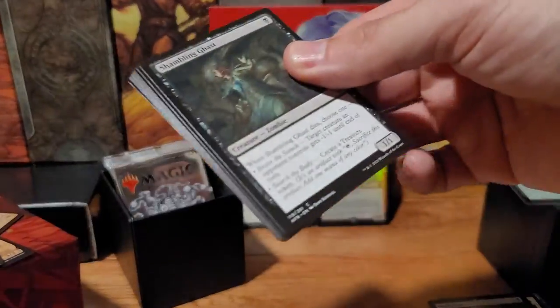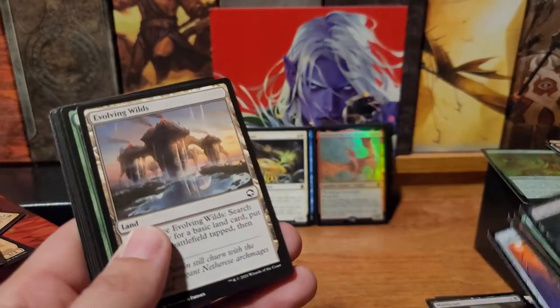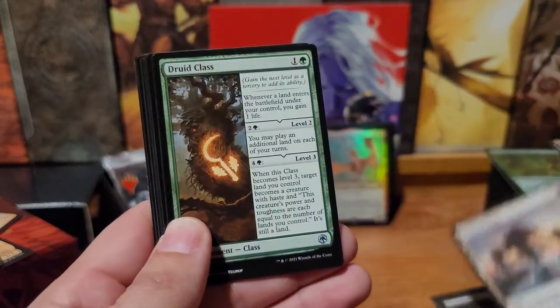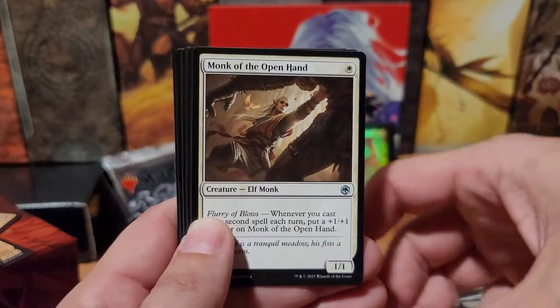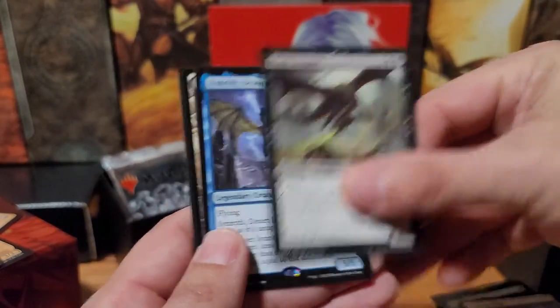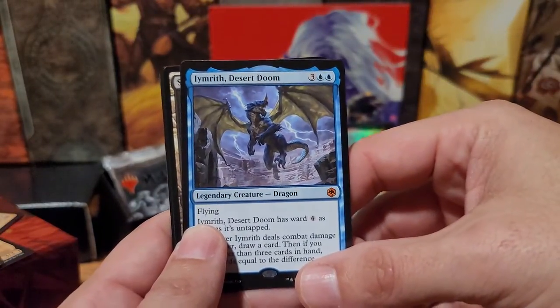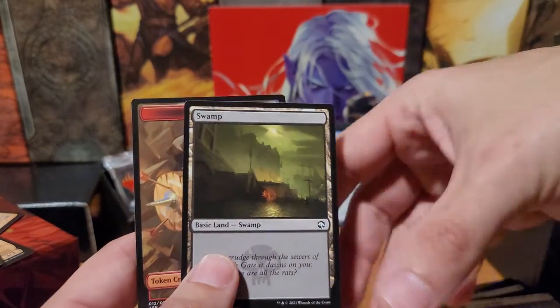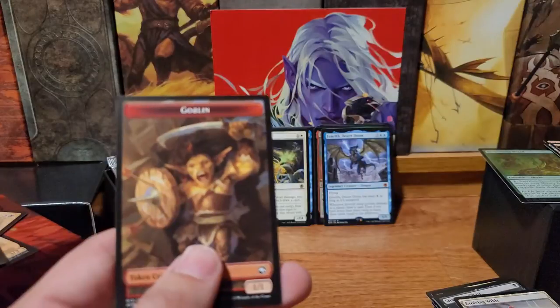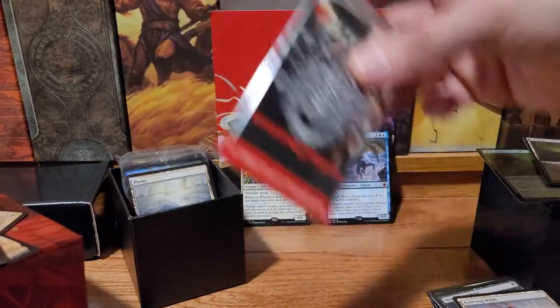Let's see what else we got. Evolving Wilds — that's been in every set forever. Druid Class. Monk of the Open Hand. Black Dragon. Emerith Desert's Doom — is that a fourth mythic? That's a fourth mythic! Four mythics in ten packs, and one of them is a foil. The mythic master.